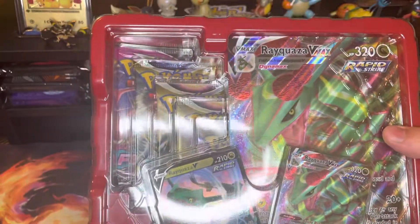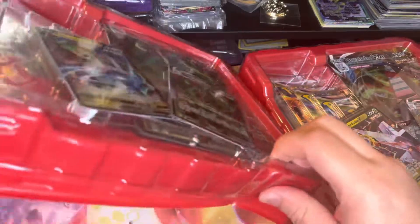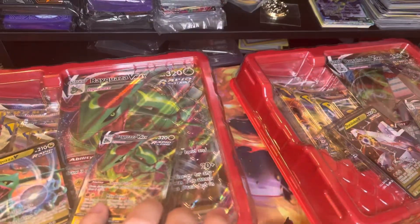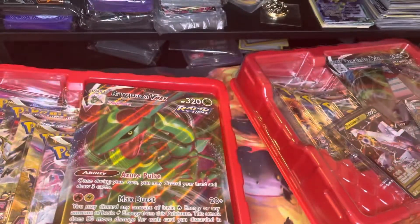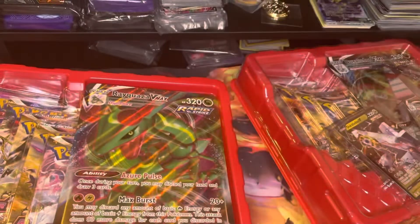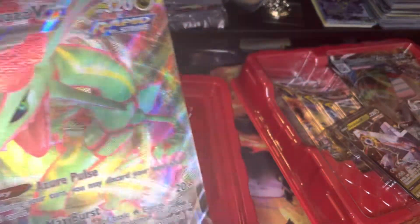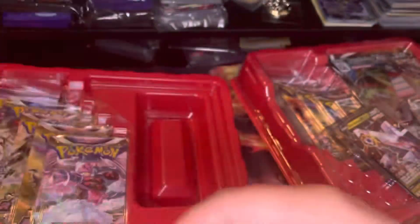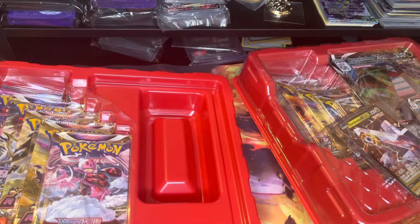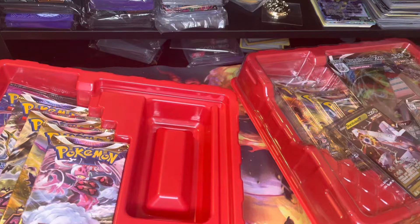There we go, take that out. Let's see how it is — oh my goodness, that's nice. Let's open up our closet first. There is a code card — put that to the side. We got our Rayquaza VMAX Super Jumbo Card right there. I'll put that to the side, into the Jumbo Card Collection, because you know I have one going.